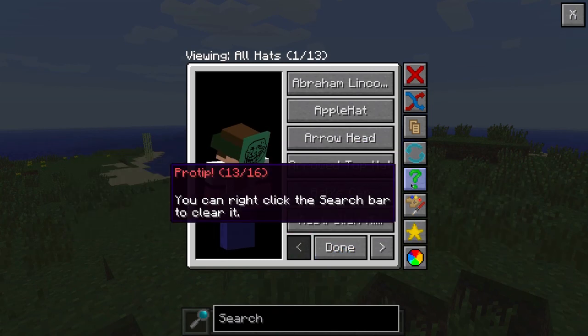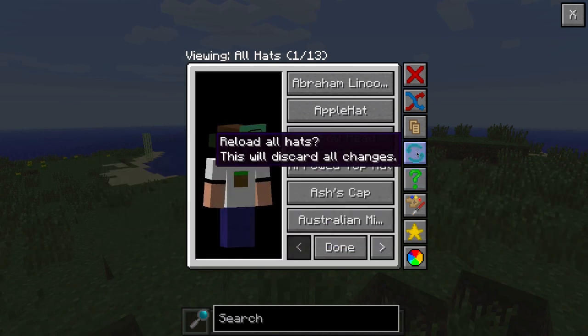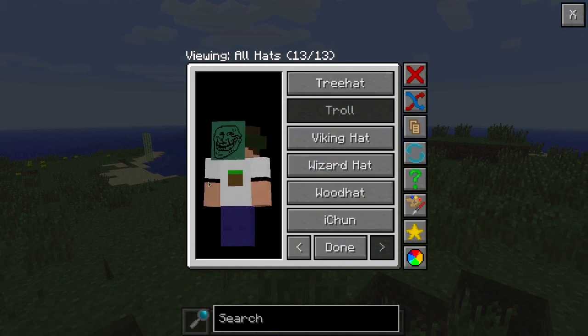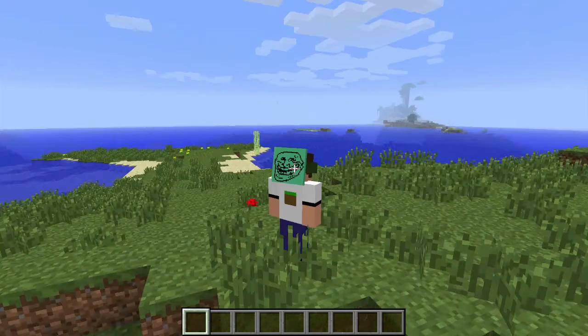There's also a Pro Tips feature - if you left click it, it gives you pro tips, like a tutorial or help guide. The Reload Hats option will just reset it back to factory settings.